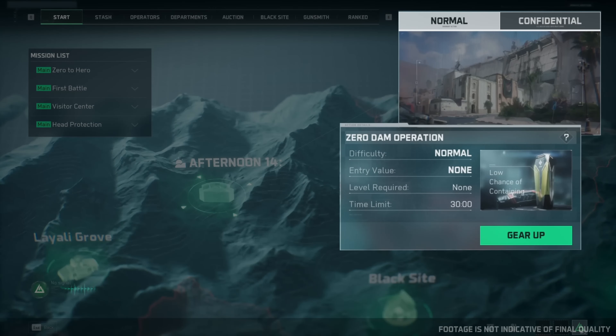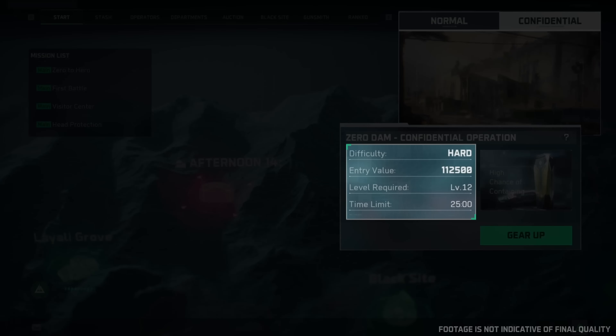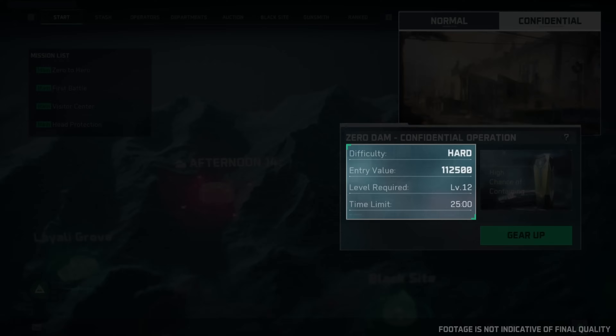Before the operation begins, you need to confirm which type of operation you want to run: normal or confidential. Confidential operations have additional entry conditions, but the rewards are greater.